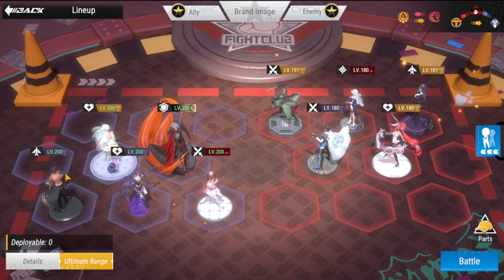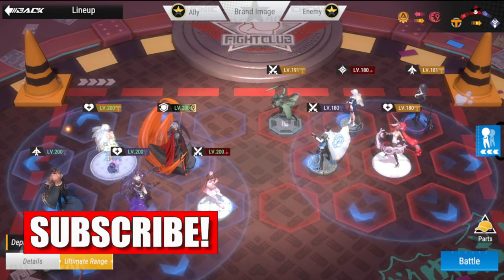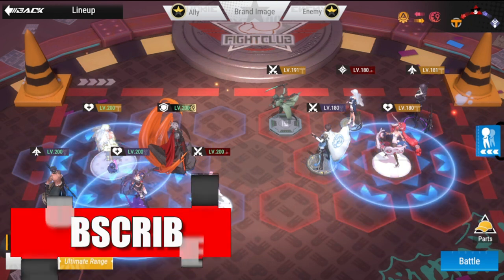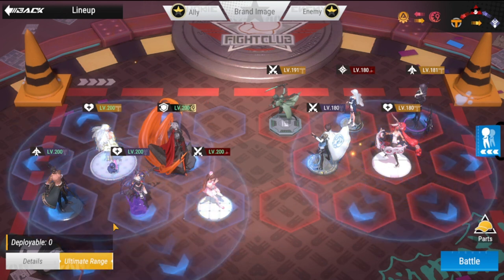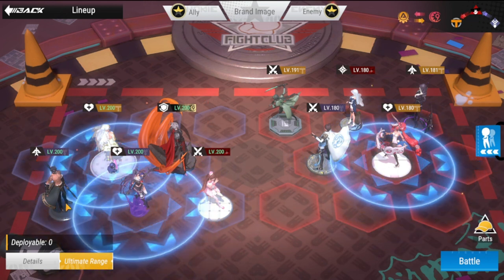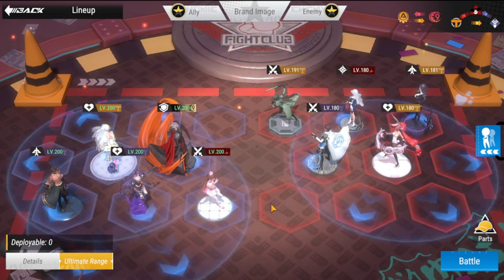This is the lineup called an energy team composition. All five of them: I have Eryxia, I have Zephyr, I have Astaroth, you have Yuna, and you have LuBu at the back. Every one of them can generate either energy for themselves or for the team.